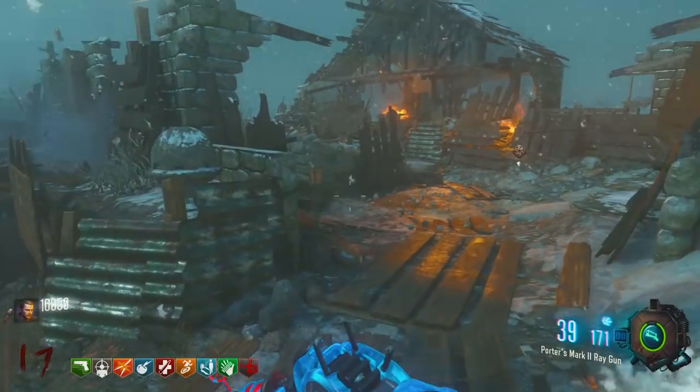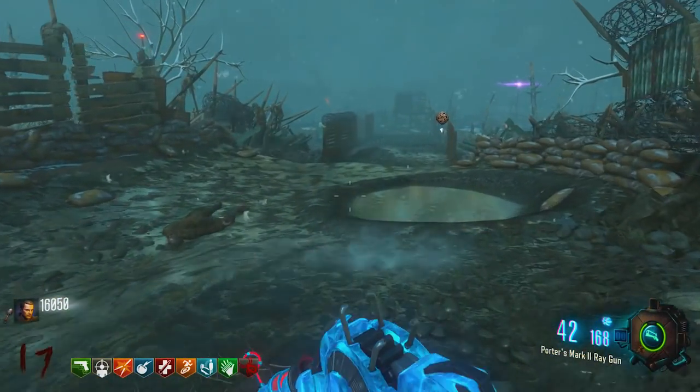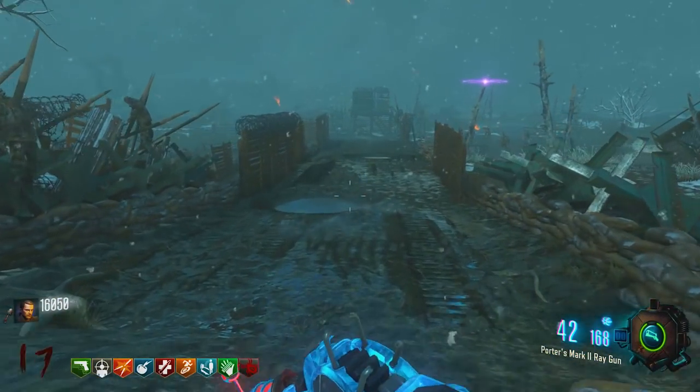With the Mauser, you can also double Pack-A-Punch it and get Blast Furnace to help you out even more, which would also really help out a lot.